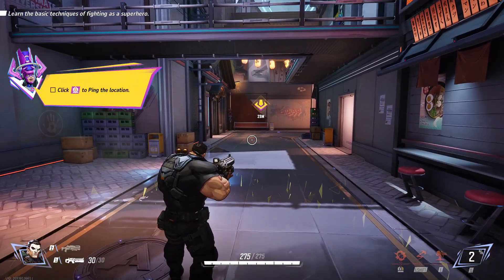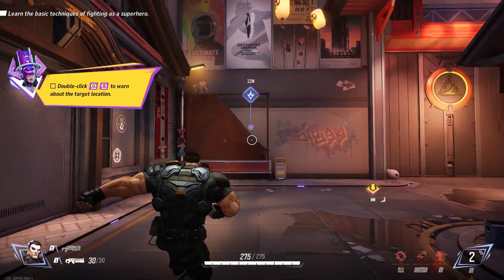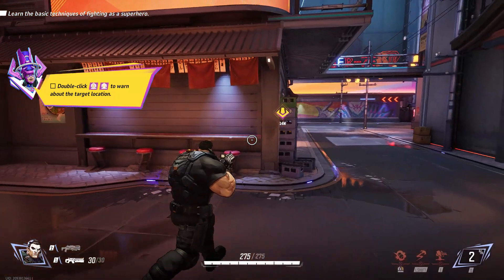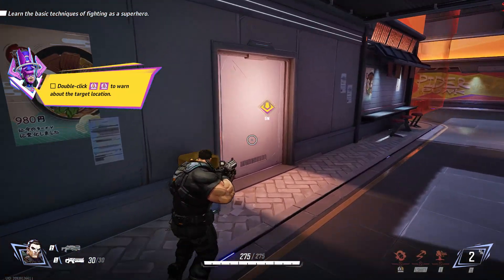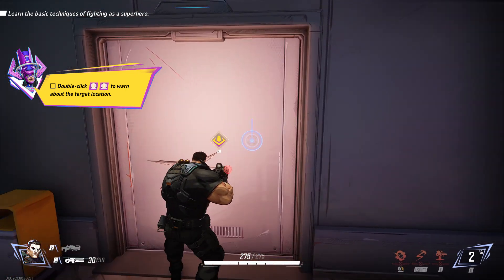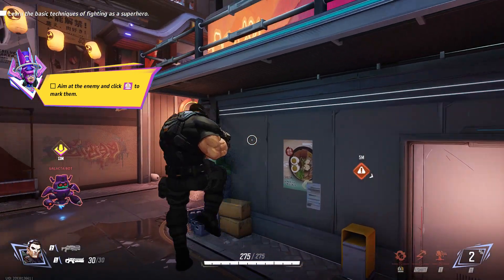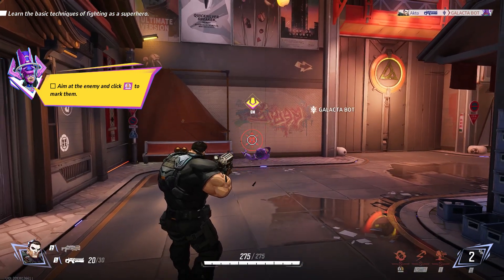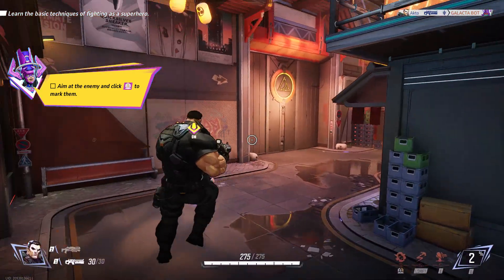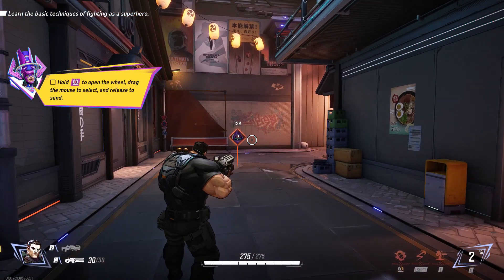Click once to mark this spot. It's easy. Destructible environment here — double click to mark your enemy's location. Something seems fishy here. Want to mark the enemy? Just point and click. Set him up, knock him down. Heads up, hostiles. Bogey here. Hold down the ping key to bring up the wheel and send a quick message.